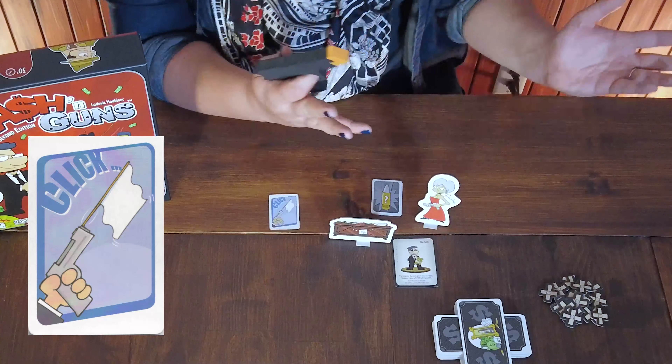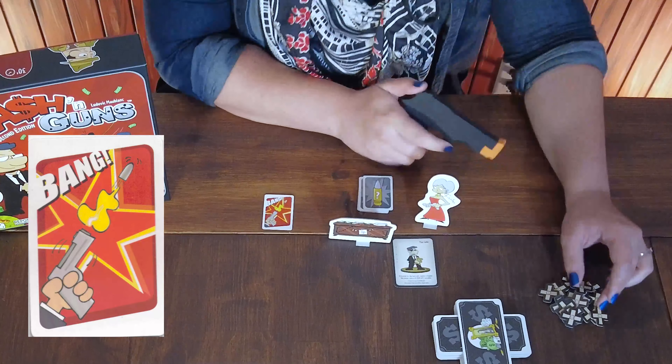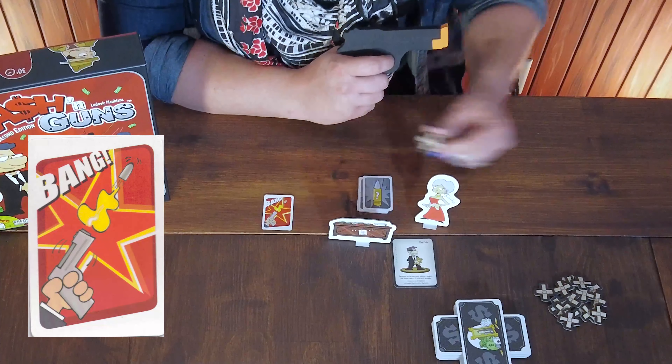Anyone still pointing at a standing player flips their bullet card. If it is a click card there is no effect, but if it is a bang card then the character receives a wound for each bang card directed at them and they are unable to partake in the looting this round. If two players play bang cards on each other they are both wounded, and any player who receives three wounds is removed from the game.